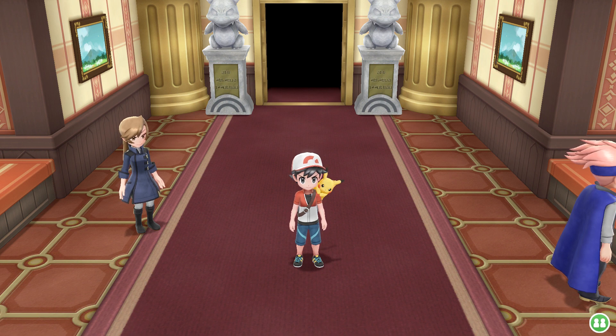Hi everybody, my name is Keaton, and welcome to the final episode of my Let's Play, Pokemon Let's Go Pikachu and Let's Go Eevee. In the last episode, we did the Viridian City Gym to battle Giovanni again — I think it was the third time. We earned ourselves an Earth Badge, made our way to Victory Road, and now we're at the Pokemon League. Today, we're taking on the Elite Four.